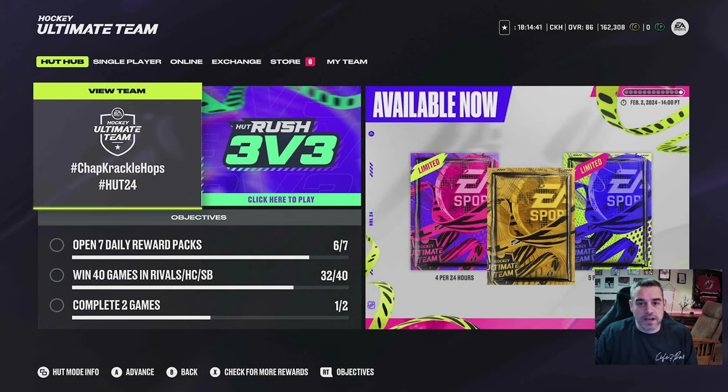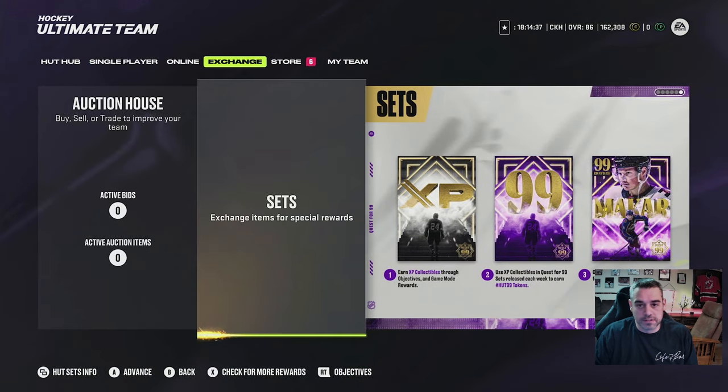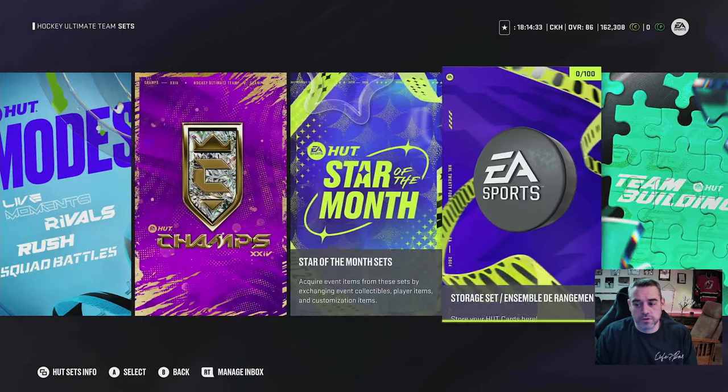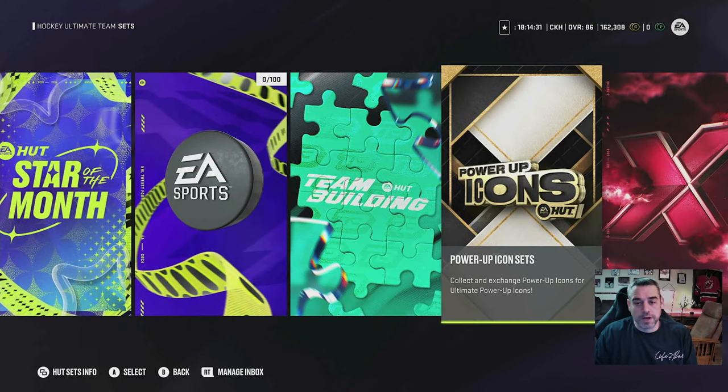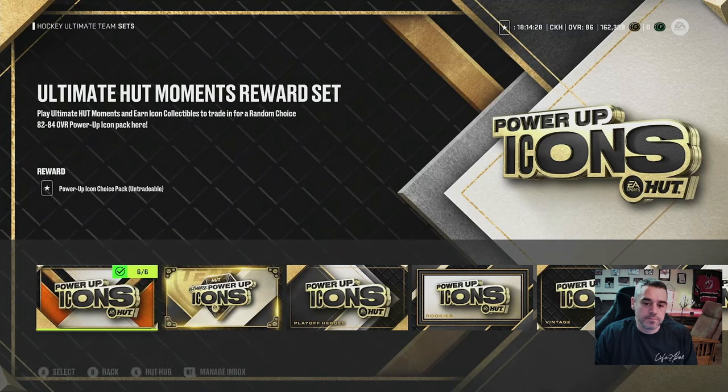To find the power-up icon set, you're going to right bump over to Exchange, then click the Sets tile. From here, scroll over to the Power-up Icons tile — it says Power-up Icons Sets. Once you're in here, you're going to notice a bunch of different options. I'm going to try to break this down as simply as I can.